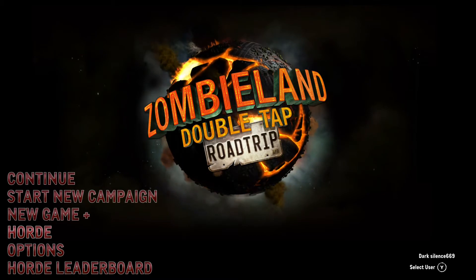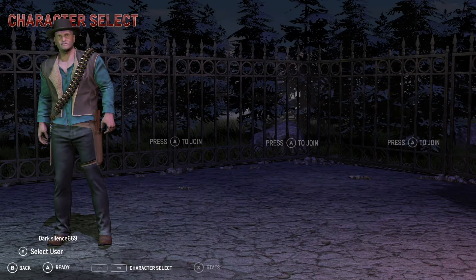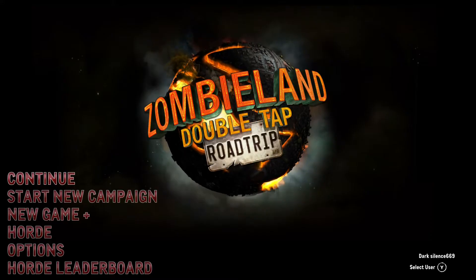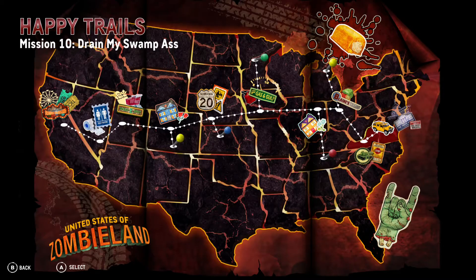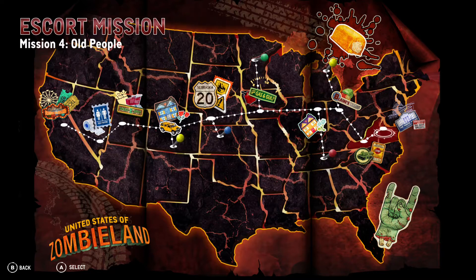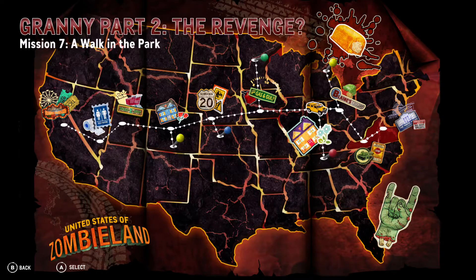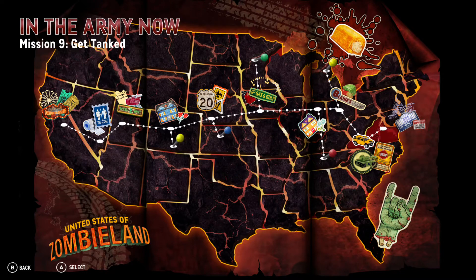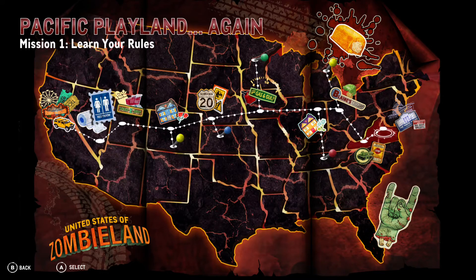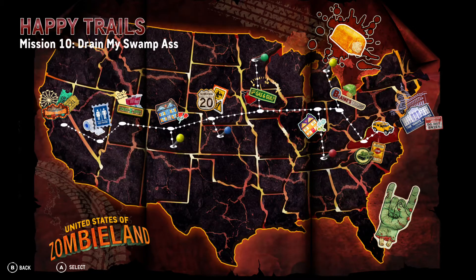I'm going to get into some of the gameplay here. This is the horde mode that is available to you after you complete the game or during the game. Let's start off by showing how many levels there actually are in the game, which is not very many. We got like maybe ten levels and all these little knobs that are like secret quests that only last about three to five minutes a piece. The story won't take you that long to get through — unfortunately the game is about four hours. There's even an achievement for beating it under five.